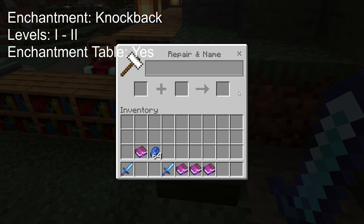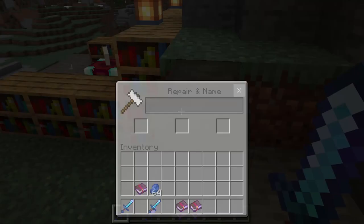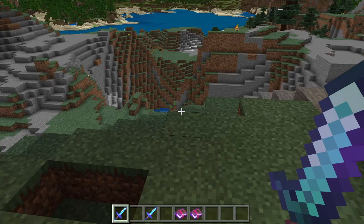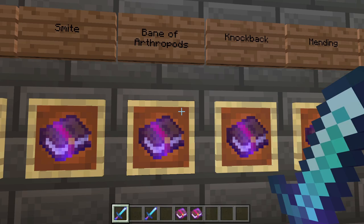Next up is Knockback. The jury is out on whether this is a truly useful enchantment. Knockback goes up to level 2, and it pushes your target back — they go flying backwards.